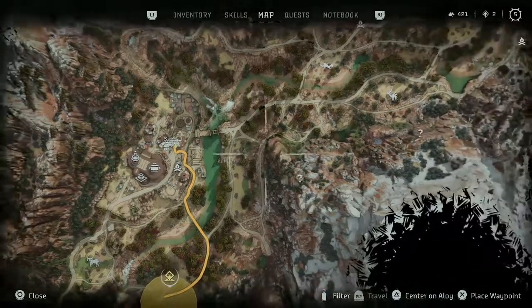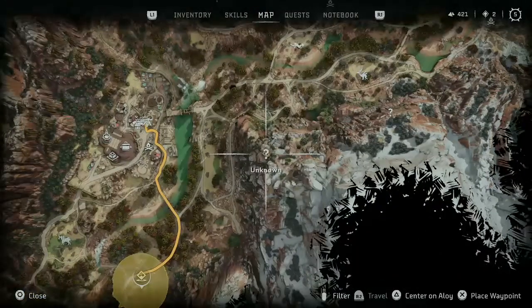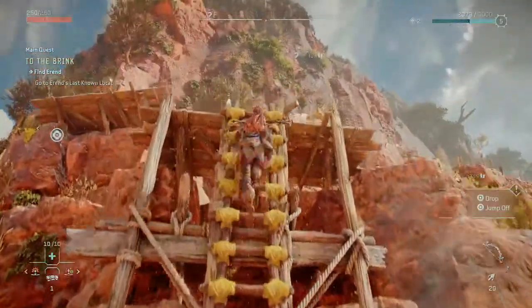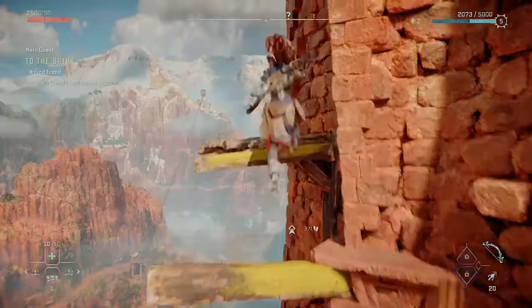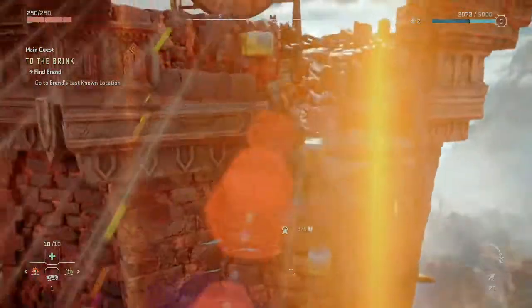The first location is going to be right outside Chain Scrape. A lot of these are going to be marked with a question mark but this one's super easy. You're just going to head straight outside Chain Scrape and look for a ladder. If you found the ladder you'll be able to find your way up easy. If you get lost, just use your scanner and it will show you the path. Once you get to the top of the Karja Watchtower there will be a giant signal dome, and you've got to make sure you grab the lens — this is crucial for the quest.